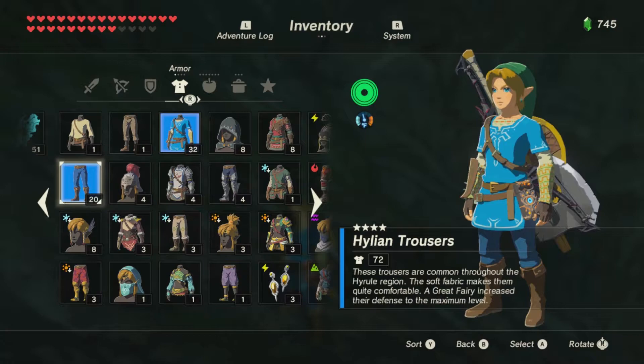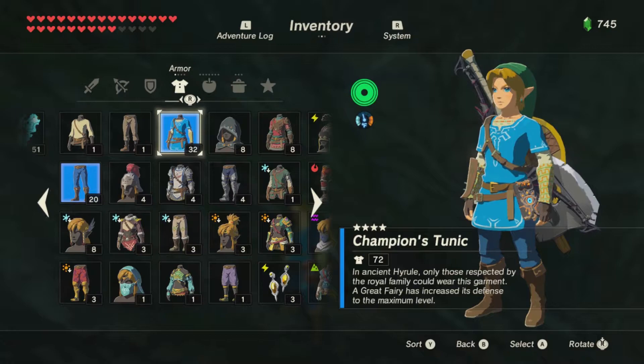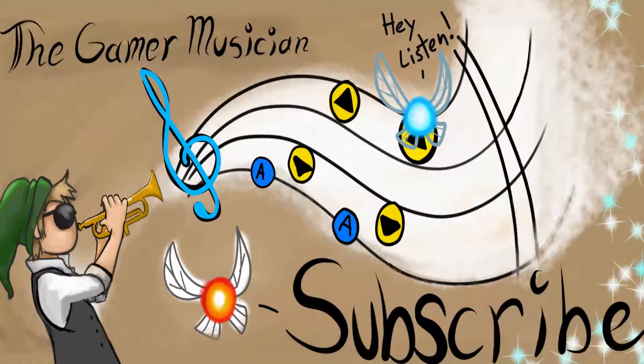For example, the Old Man's Warm Doublet was at this point still called the Quilted Shirt, or even the Champion's Tunic. In fact, the Champion's Tunic got more than a name change. During E3, the Champion's Tunic was still called the Champion's Shirt, and only had a defense set of 3, compared to the final game's 5.